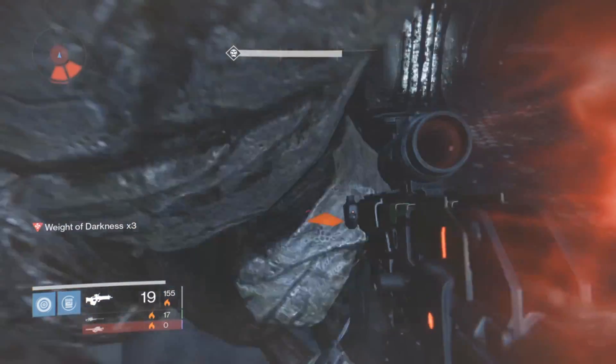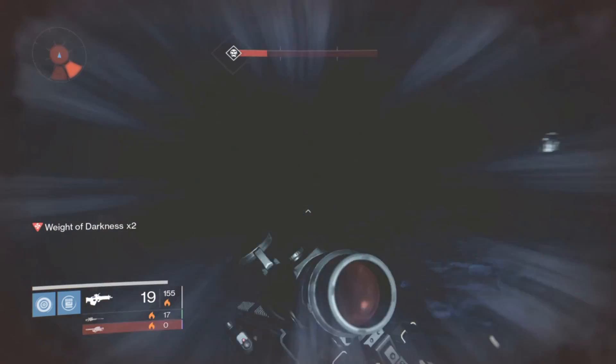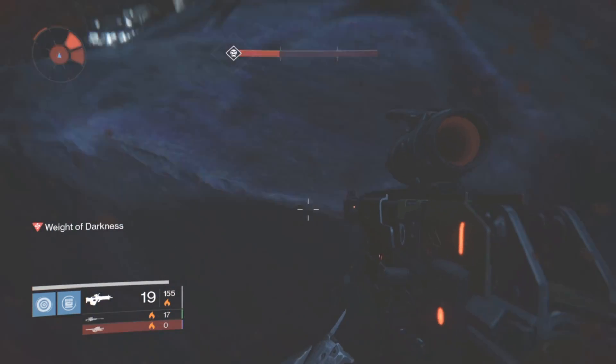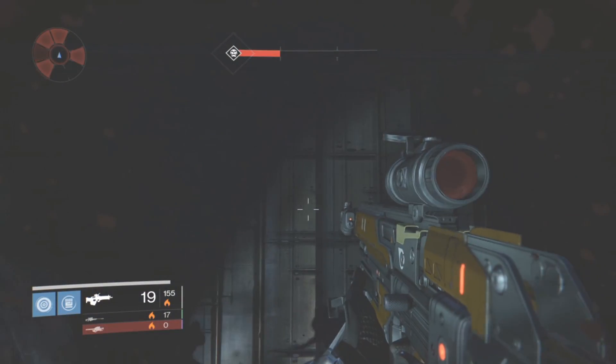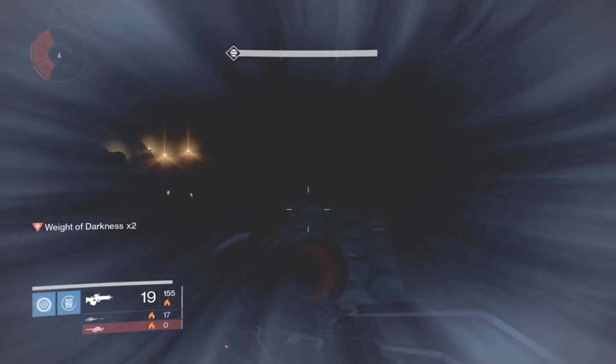Now if you guys have hunter or warlocks, don't worry, I'll be doing videos on those as well. But anyways, you guys just want to make your way to the second lamp, come around back behind it, and then jump up on top of this rock here. From there you simply just want to run, jump, and use your jump ability to make your way up here.